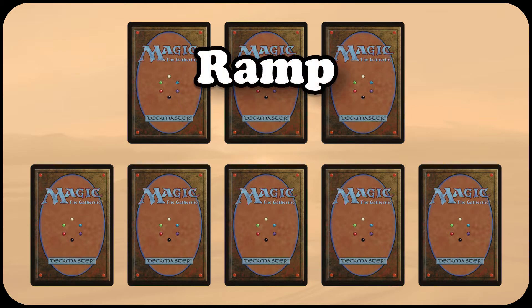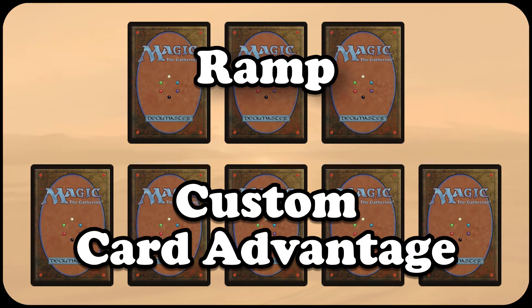The first three are ramp cards which need reprinting, while the other five are custom cards which I've designed to generate card advantage, but stick to white's slice of the color pie. So, let's start with the three reprints.